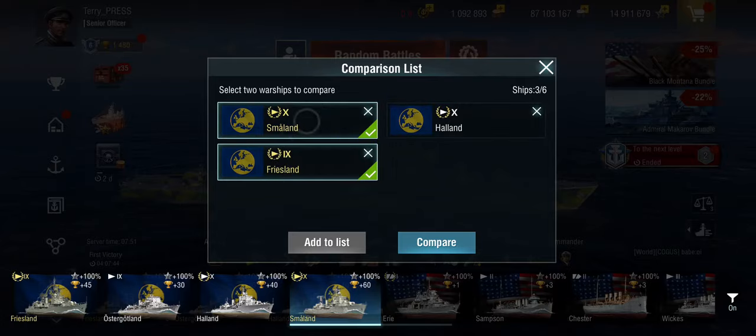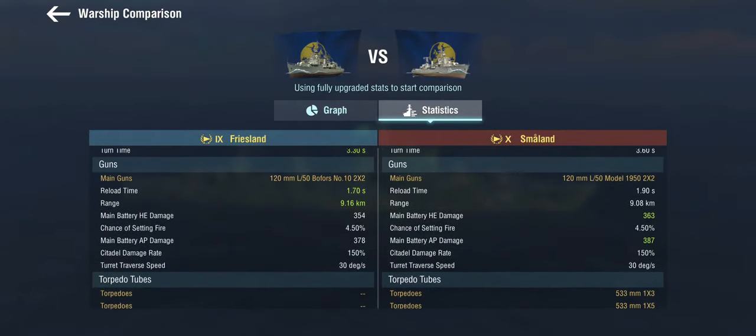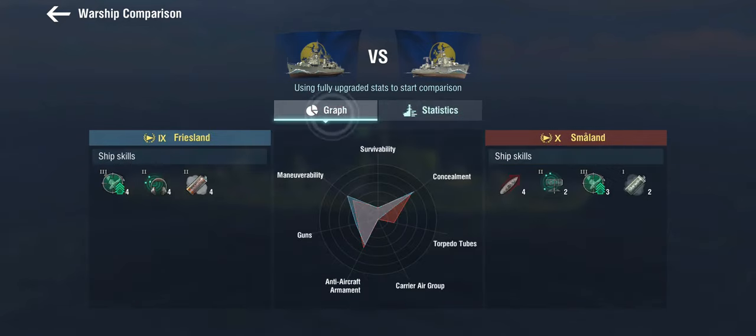Briefly comparing to the Friesland's guns: she does a little more damage even though these are technically the same guns, has a slightly shorter range, and a shorter reload. So she's sort of in the middle between Friesland and Halland in terms of gun reload — an extremely similar ship overall.